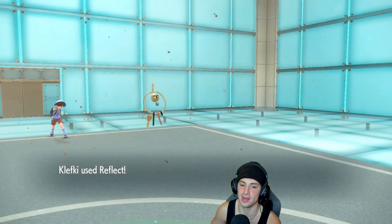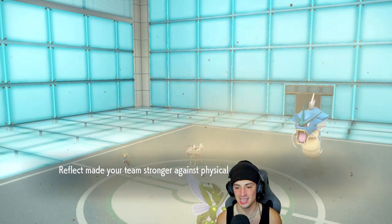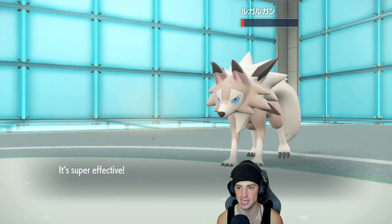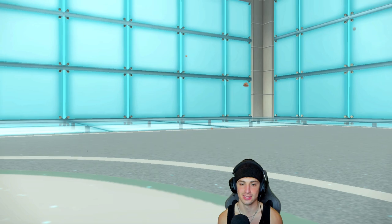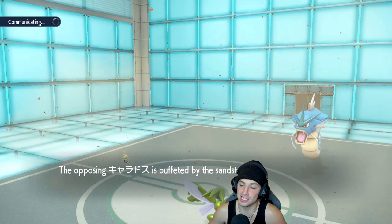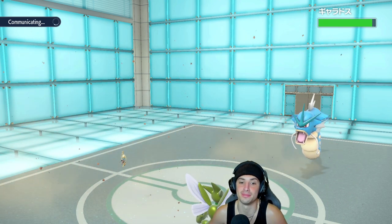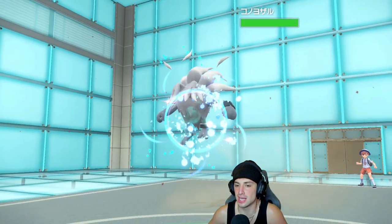He just wants to get that Intimidate off on my Scizor and now we're Bullet Punching — this thing's probably Sashed, right? It is not — we are cooking! No Sash on Lycanroc, that's weird. I don't like that because that means the Sash is probably on a different Pokemon. But I'll take it. Annihilape comes out and I have Reflect up — they're all physical attackers, so let's just start paralyzing Pokemon.